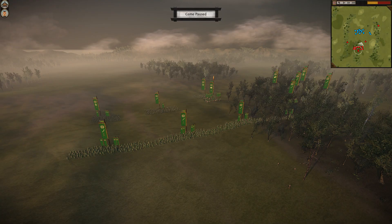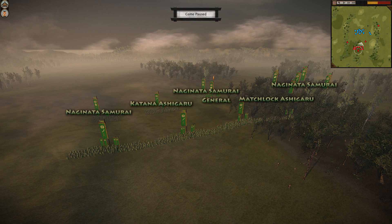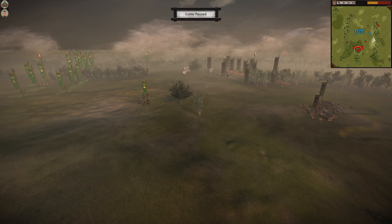My own army is the same basic composition you've seen before in my previous videos. My front is comprised of swords, and I have a few Naganata and matchlock units to round out the basic composition. The mobile units of both armies are crucial, however. I have a unit of Yari cavalry in the far distance and a unit of bow cavalry in the foreground as my maneuver elements.